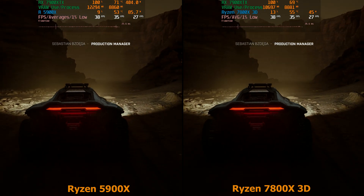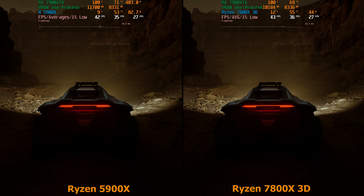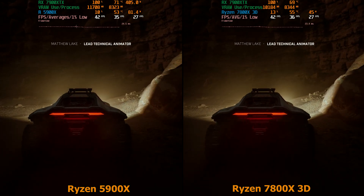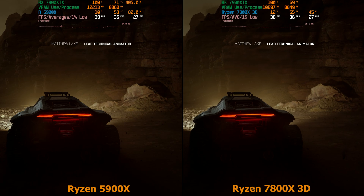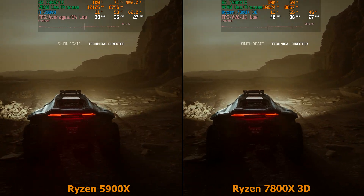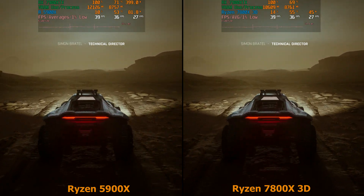You can see here that the 7900 XTX is running at 100% and drawing 400 watts. I haven't manually overclocked it — these are out-of-the-box settings. Unfortunately, you can't see the power draw on the 7800 X3D system; I think that's a bug with my motherboard. Daniel Owen has pretty much the same setup, and our RDNA3 GPUs don't show power on his either — it's like that option is missing.